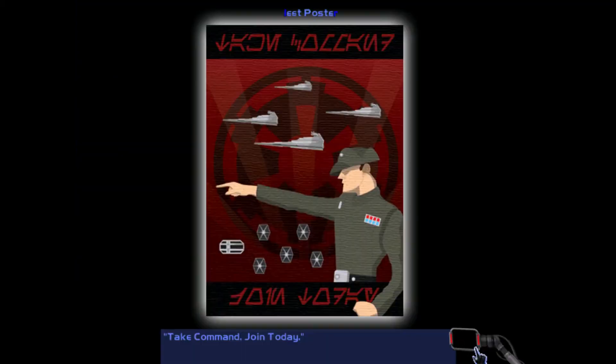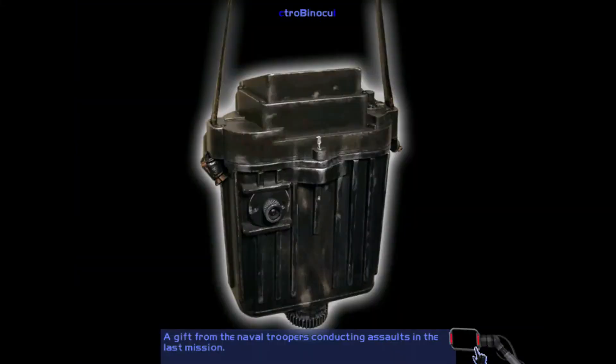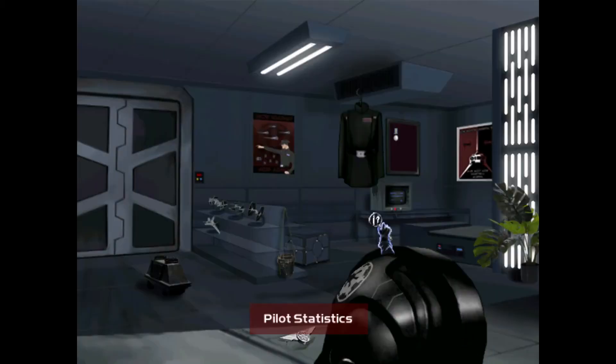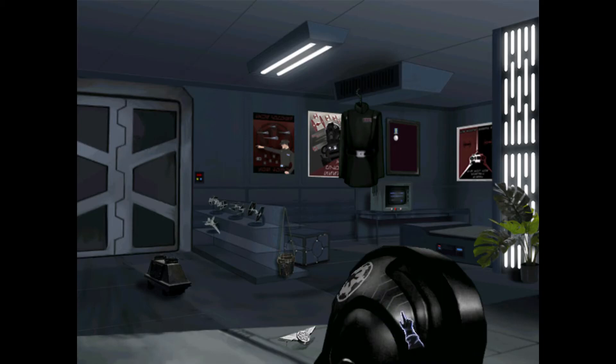You get the fleet poster — I think there was a mission where you encounter something significant. That battle medal should have come when the battle stripes came, so I've got to fix that. Next mission: electro binoculars. Next mission: TIE poster.